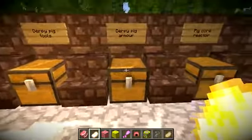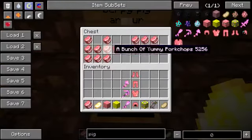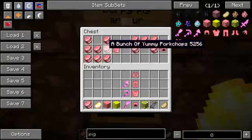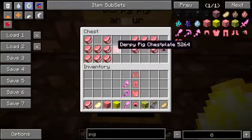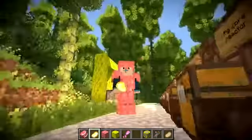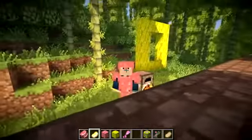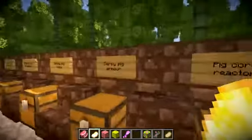Hand in hand with that, we've got the derpy pig armour. In here you'll see that you just craft it in the normal way you'd craft armour, but instead of using the Blocks of Pigness like you did with the tools, this time you're going to be using the bunch of yummy pork chops. You just arrange something like that and then you can craft the armour. Now I may as well show you what they look like — I'm just going to put them on, and you can see I'm just covered in bacon.